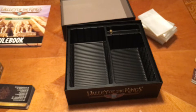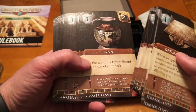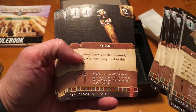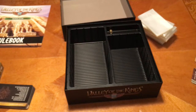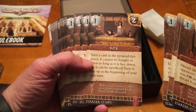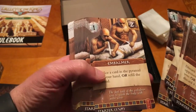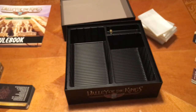We have our starting cards, which there are a bunch of since we can play up to six players. You can see there's our offering tables, our box of food, our urns, and our shop tees — a lot of those. Down at the bottom it says 'starter' and you can see the back of the cards. We also have our Medji, our kites, our embalmers, and our menials.